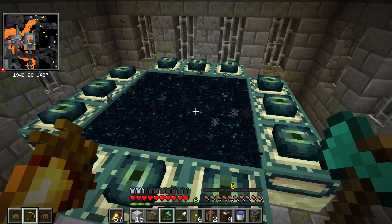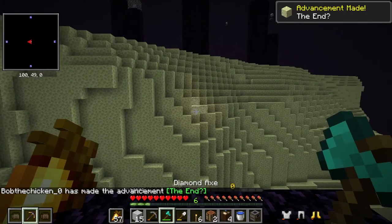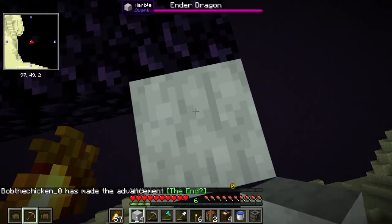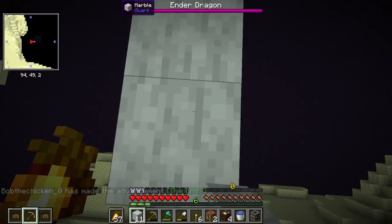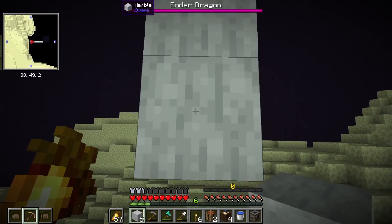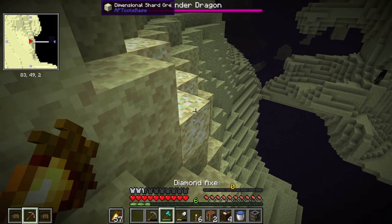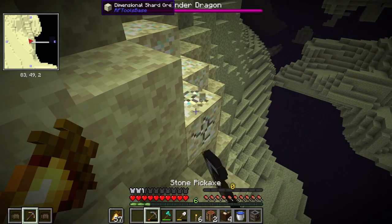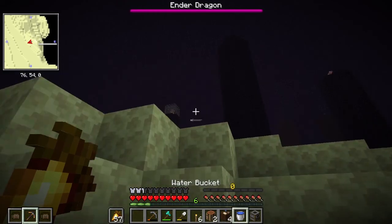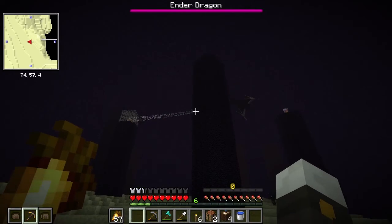Here I go into the End — I have all the stuff I think I need. I'm scared. I don't have snowballs; that's going to be annoying. I can still do it. My heart's beating like 900 miles an hour right now. What is this? Oh, just more dimensional shard ore. I'm going to cut to the part where I actually kill the ender dragon once I've done all the crystals.